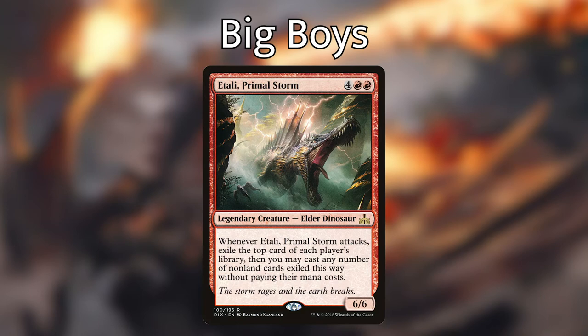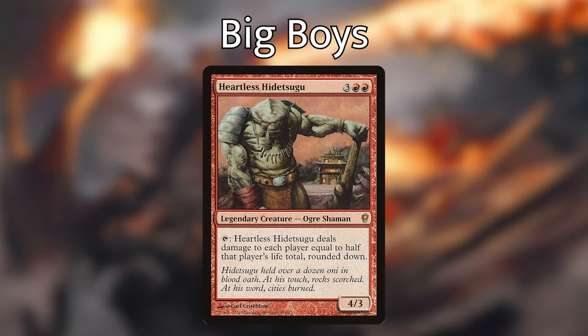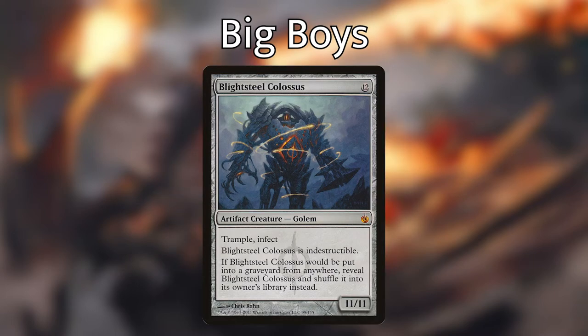Atali, Primal Storm — our favorite dinosaur; whenever you attack with Atali, exile the top card of each player's library, then you may cast any number of non-land cards exiled this way without paying their mana costs. Heartless Hidetsugu — a personal favorite; can tap to deal damage to each player equal to half that player's life total rounded down. Hellkite Tyrant — flying, trample; whenever it deals combat damage to a player, gain control of all artifacts that player controls; if you control 20 or more artifacts at your upkeep you win the game. And of course Blightsteel Colossus — the trample, infect, 11/11 indestructible golem.